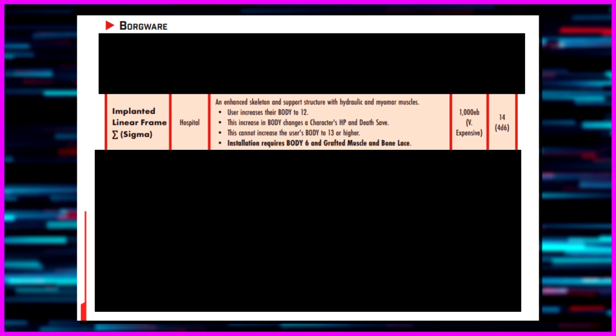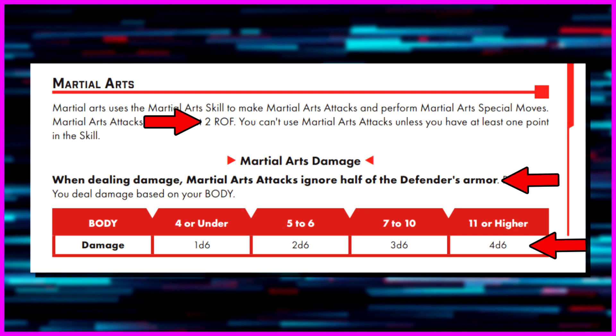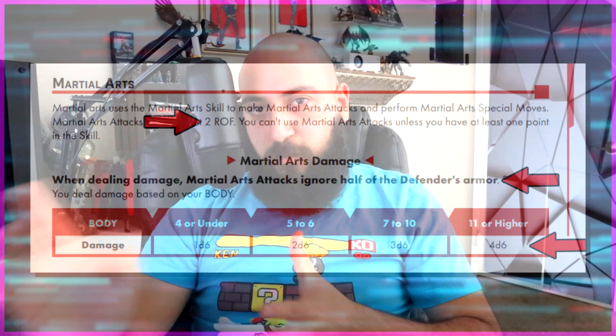The Medtech has access to specific buffs - specifically Boost - and can use it without any downside. The entire idea of this character is also to give it the Linear Frame Sigma. If you look at the borgware section of cyberware, the only requirements are a Body of 6 and Grafted Muscle and Bone Lace installed. After that, the Implanted Linear Frame Sigma brings your Body to 12. We want Body 12 for an ungodly amount of HP, but also for martial arts - with a Body of 11 or higher you're doing 4d6 damage at a Rate of Fire of two, which is unique in the game.